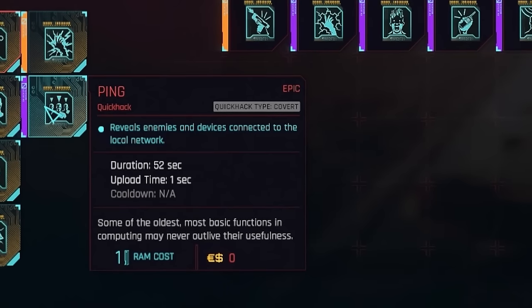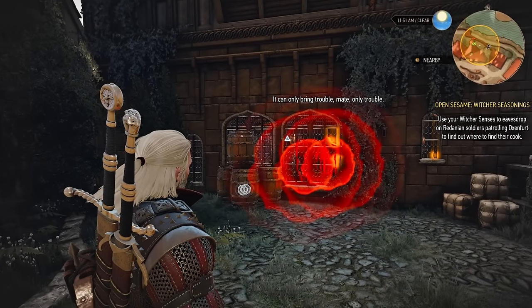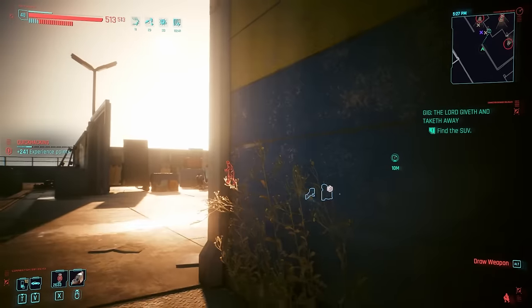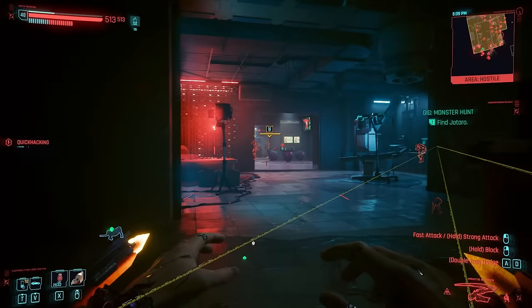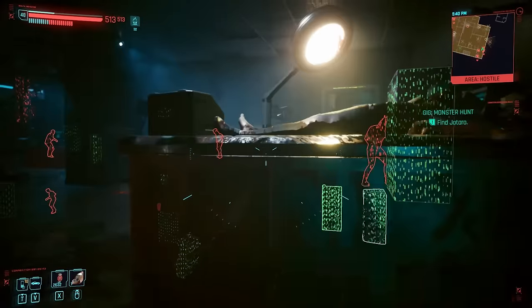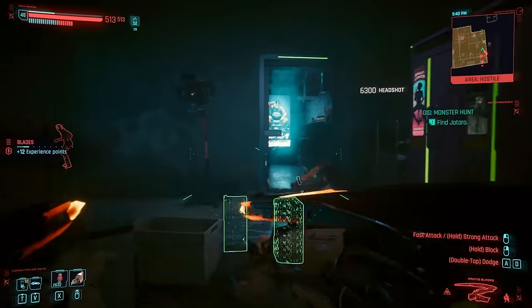In third place is Ping. Ping, of course, is Cyberpunk's answer to Witcher Senses — a quick hack to outline all enemies and devices on a local network. It's one of the cheapest to use and invaluable in all scenarios. Without Ping, planning a stealth attack would be ten times harder. During all of my uses of Sandevistans and Berserk, I have missed one quick hack above all others, and that is this one.